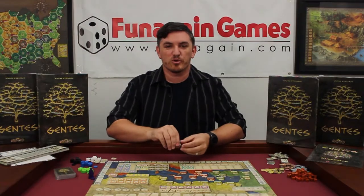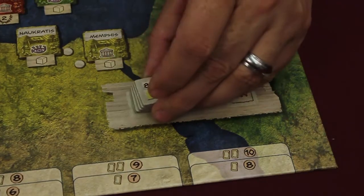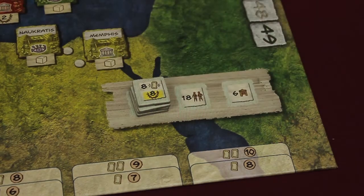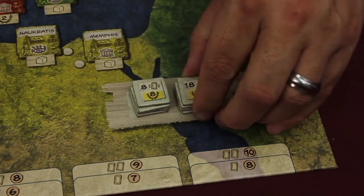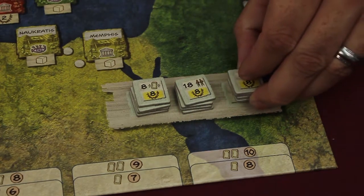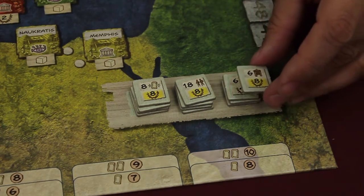Players then place the bonus point tiles on their respective spaces. The tile giving 8 victory points goes on top of all the other tiles that only give 4. When playing with less than 4 players, 1 or 2 of the 4-point bonus tiles will go back into the box.